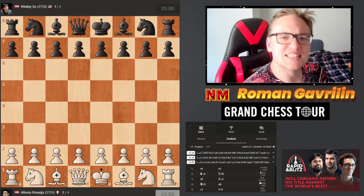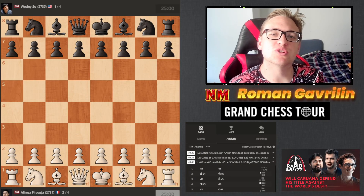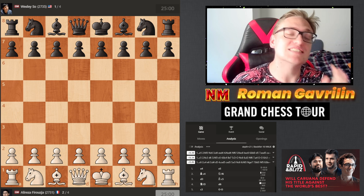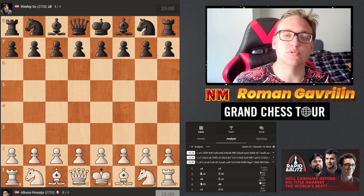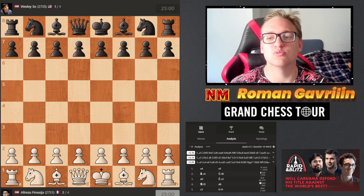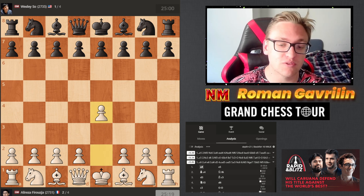Grand Chess Tour continues in St. Louis right now and I want to show you three games by Ali Reza Firouzja. Oh my goodness, he destroyed his opponents with the white pieces, and this is how you should use white pieces as well.